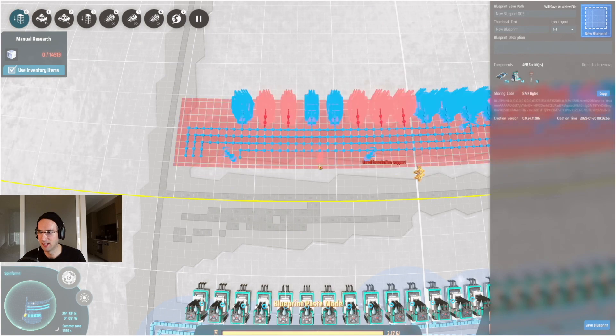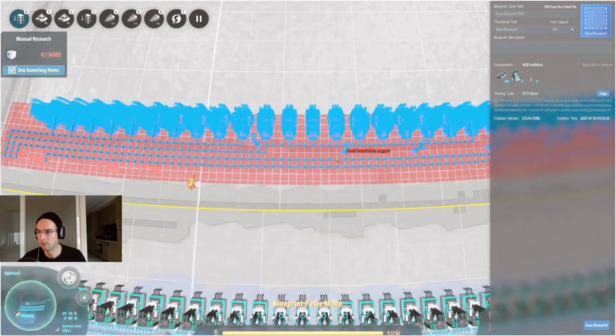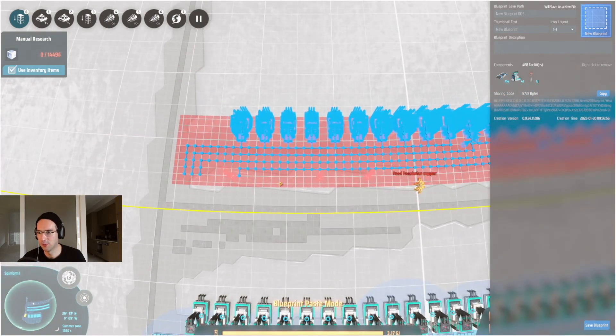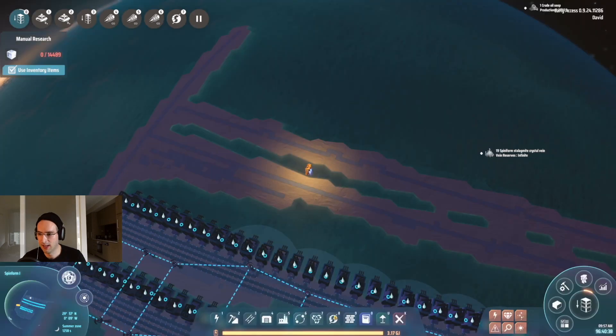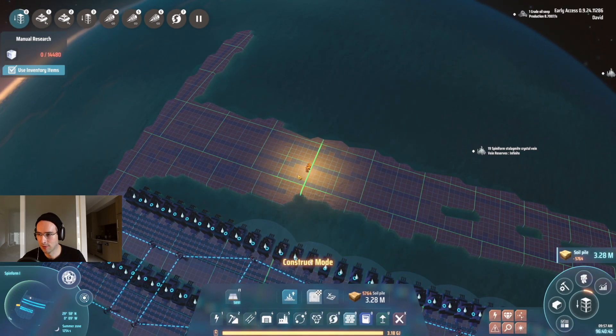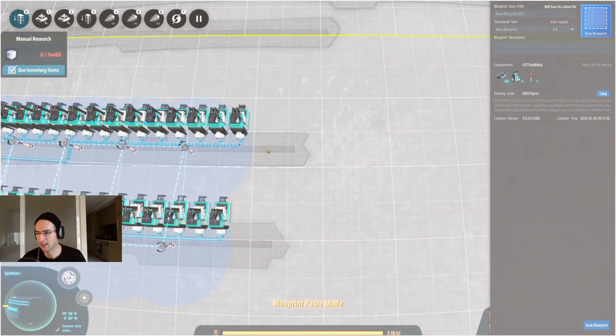Sometimes you see that a section needs some foundation support down here. Other than that, this is looking fine. We just need to put a little bit more foundation right here and then we'd be good to go. This is a lot easier than manually constructing it.